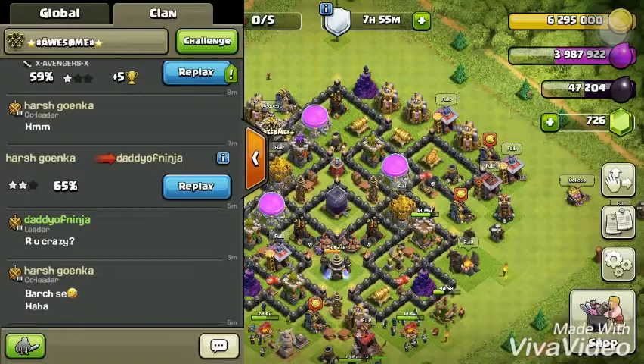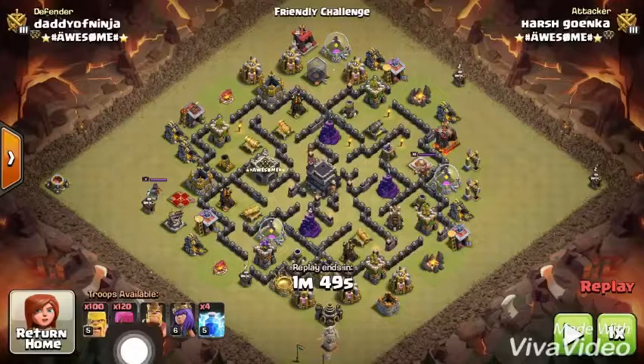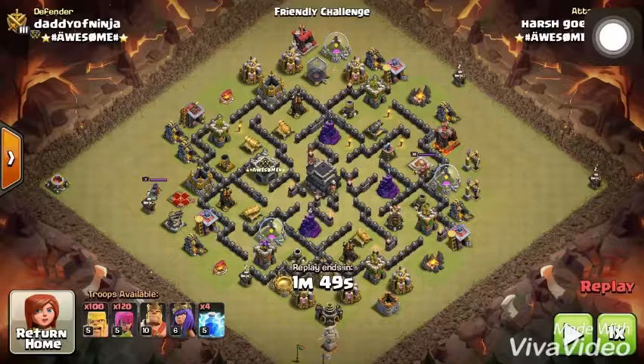The barbarians and the archers are called barge. He just used the barge strategy. Can you imagine — this is a war base, and it's kind of impossible for someone with barge only, just barbarians and archers, to get two stars? Two stars means at least 50% and one town hall star. Can you imagine getting to the town hall with just barbarians and archers? It's very difficult.